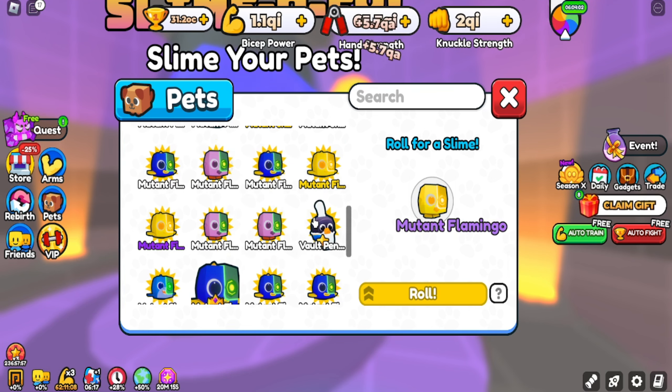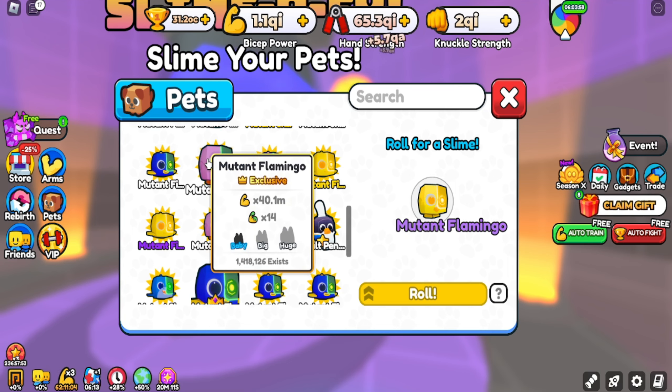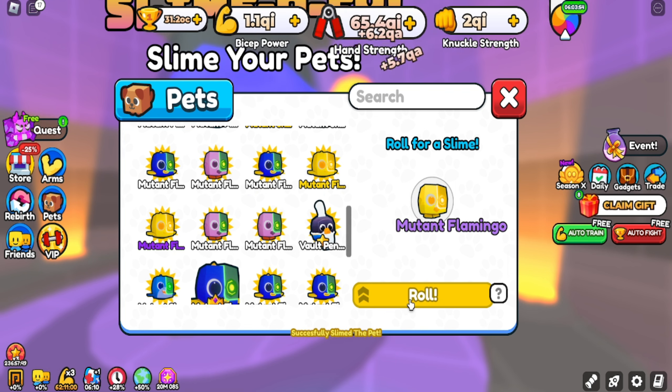Simply select your pet then click Unroll. Your pet became slim.